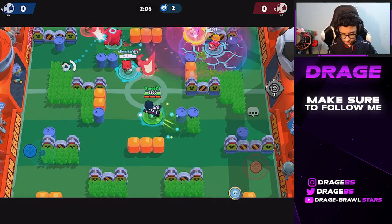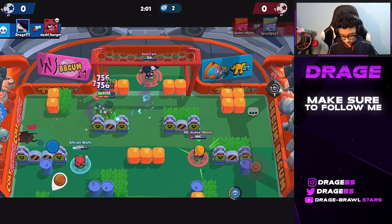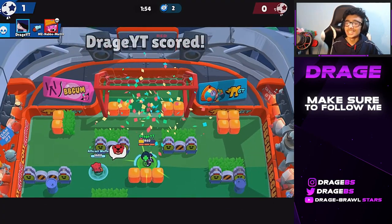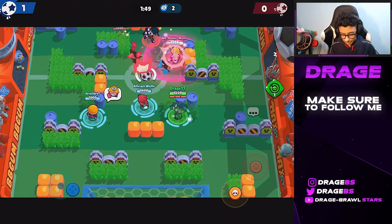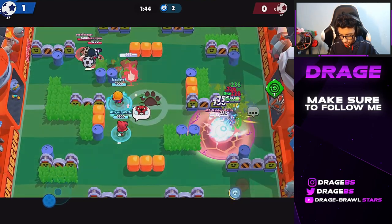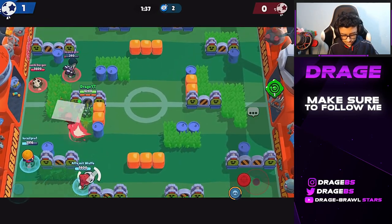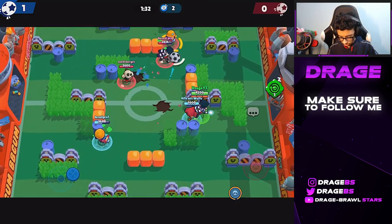Looks like my team is getting a lot of pressure. I should be able to get super. I'm going to press my gadget to get it a lot quicker. Got one more — there we go, and we get a whole team wipe! The healing actually allowed me to survive a Jackie hit, so it's making a big impact already. He does have Counter Crusher, which is a really good counter to Edgar — Jackie in general is a really good counter.